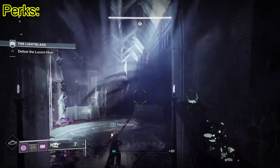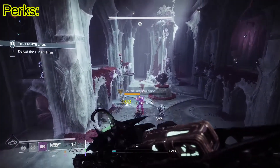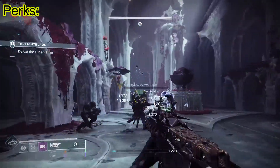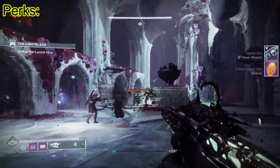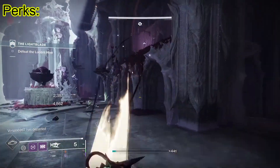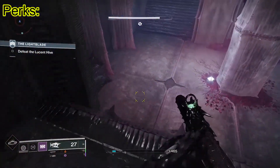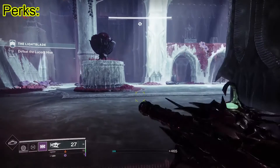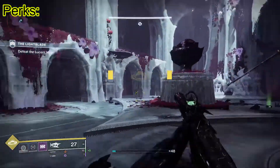The exotic perks of this weapon are Screaming Swarm, which fires a stream of sentient toxic projectiles that track the targeted enemy — meaning it shoots non-hitscan projectiles that actually have to travel through space. The other main perk is Toxic Overload: landing a final blow or multiple precision hits triggers a burst that poisons nearby enemies. This is basically a poison SMG, almost like an SMG version of Thorn.